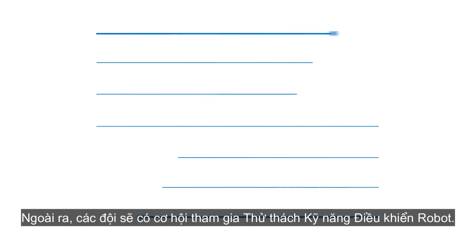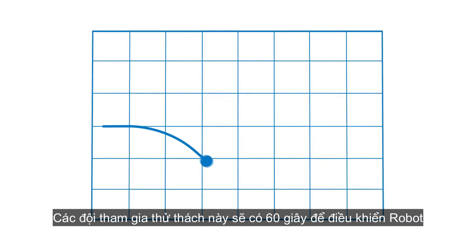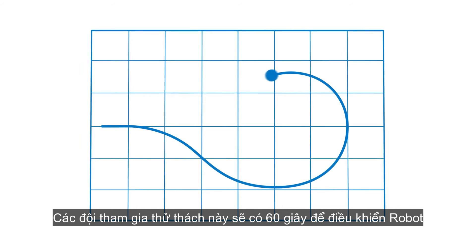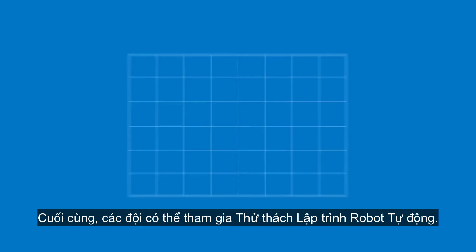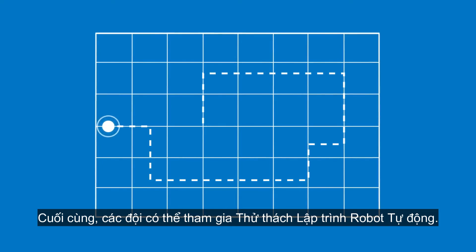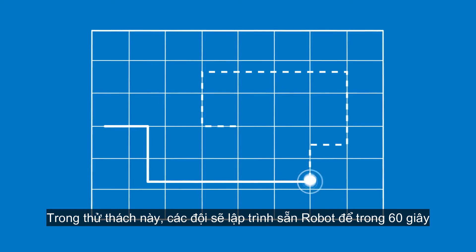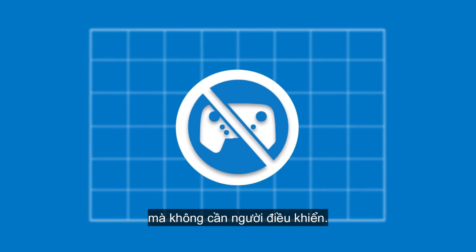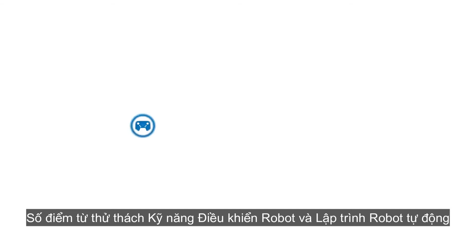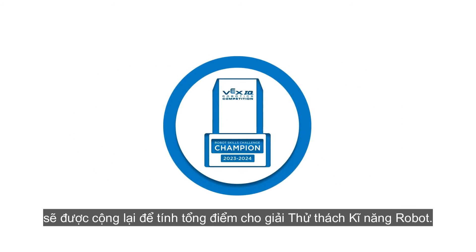Second, each team will have the opportunity to play Driving Skills Challenge matches, where teams have 60 seconds of driver-controlled time to score as many points as possible. Third, each team will also have the opportunity to play Autonomous Coding Skills Challenge matches, in which they have 60 seconds of autonomous robot operation to score points — no drivers allowed. The scores from Driving and Autonomous Coding Skills Challenges will be combined to determine a Robot Skills Challenge champion.